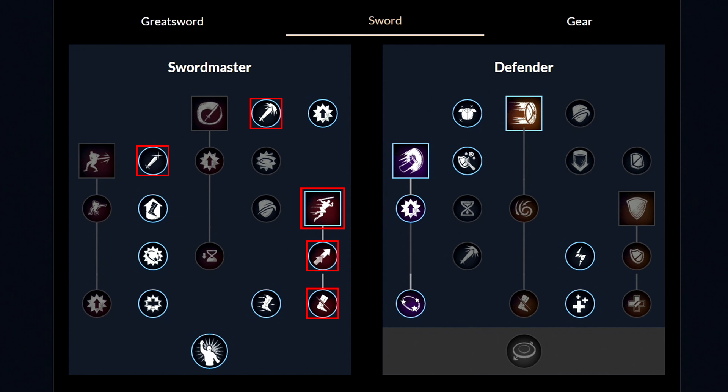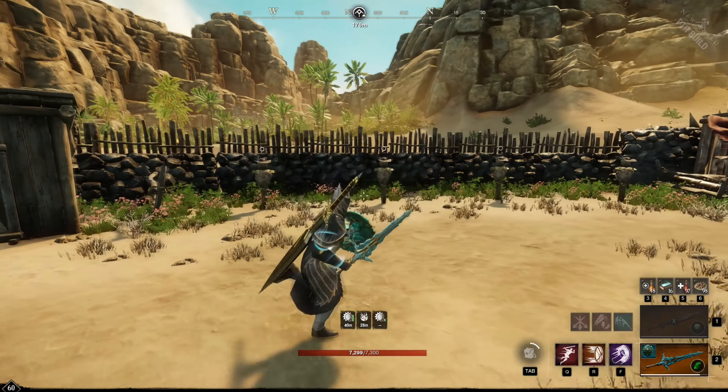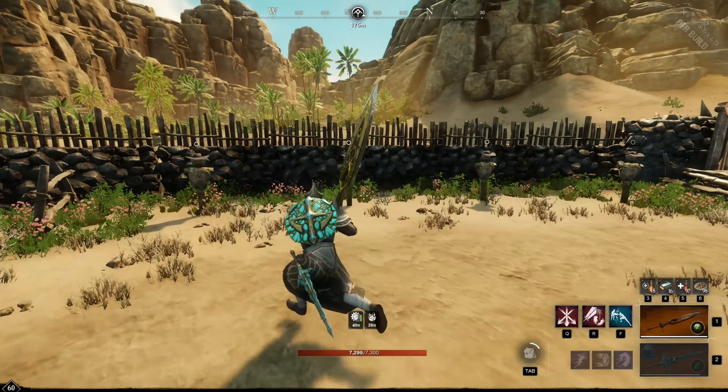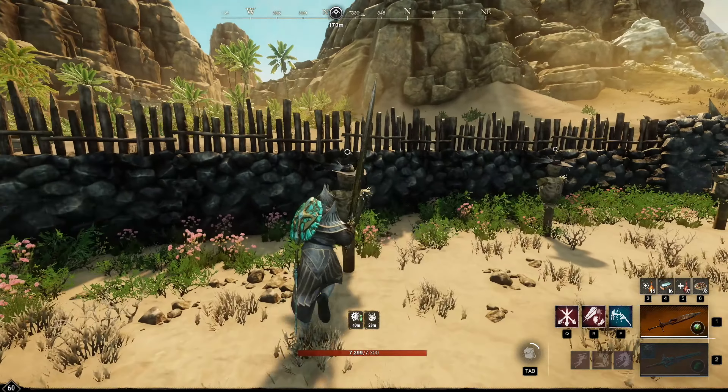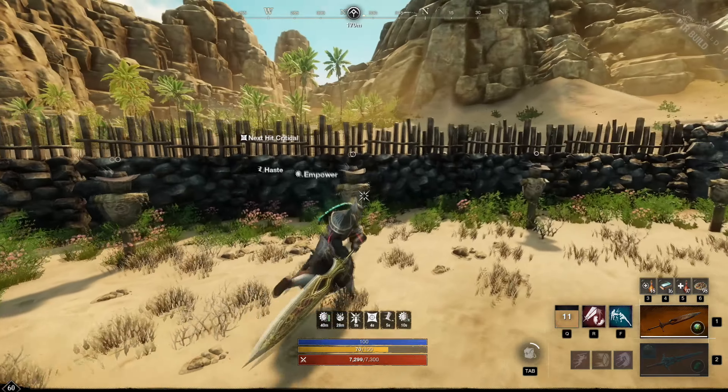Taking a closer look at the first weapon, the Greatsword — these are the weapon masteries you want to have. First, unlock the first ability called Cross Cut and get these two perks. Then get the second ability called Skyward Slash and these two perks. Then move to the other side and unlock these two perks, and then the last ability called Steadfast Strike and these two perks. From this moment, you can spend your points in whatever way you like.